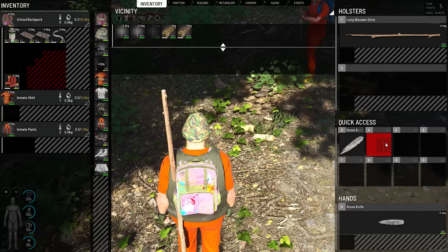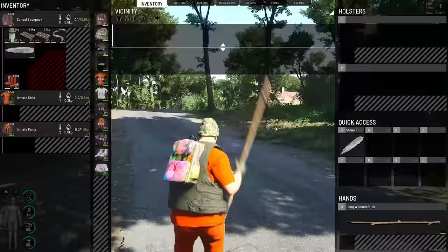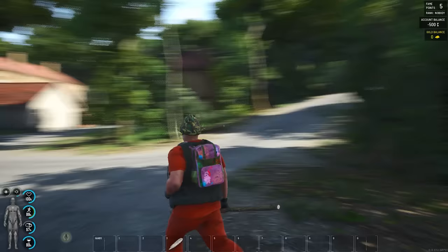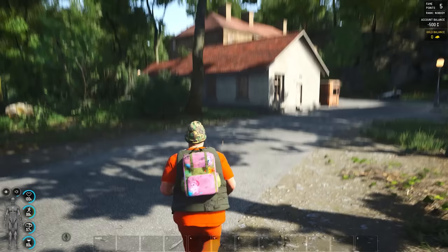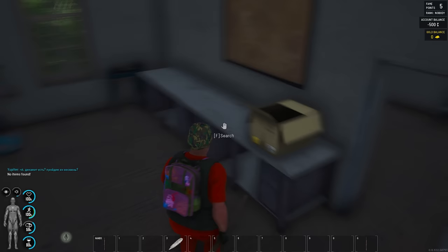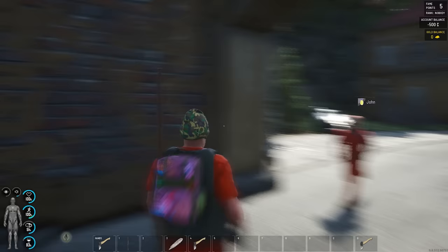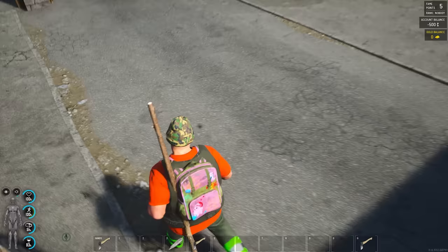Let's do some looting. I found a small axe. I've done these two rooms. Nice trousers, mate — very work trousers, but they've got better inventory.